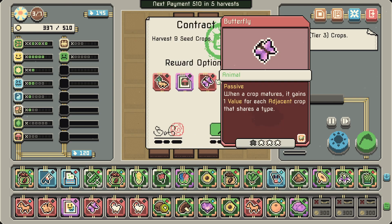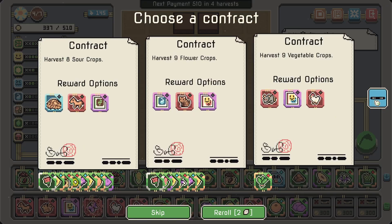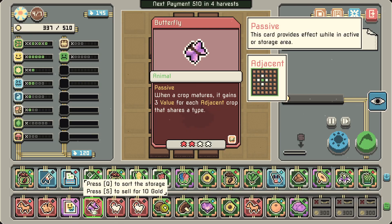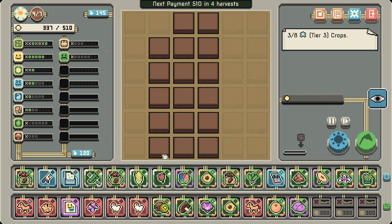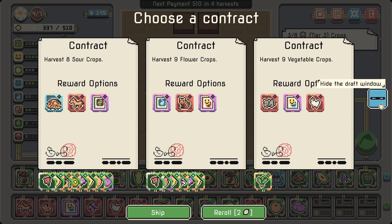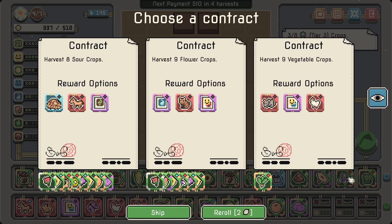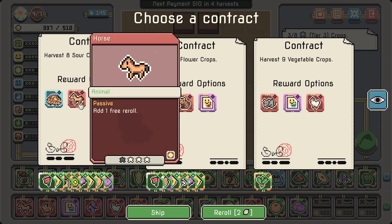'For each adjacent crop that shares a type' — pretty good. We grab the butterfly — it gets upgraded, so now it gains three value for each adjacent crop that shares a type. I'm not super excited about that but it's just one slot. If we have only seeds it's going to be like value galore. I guess we go for another horse then — chickens will spread by themselves.